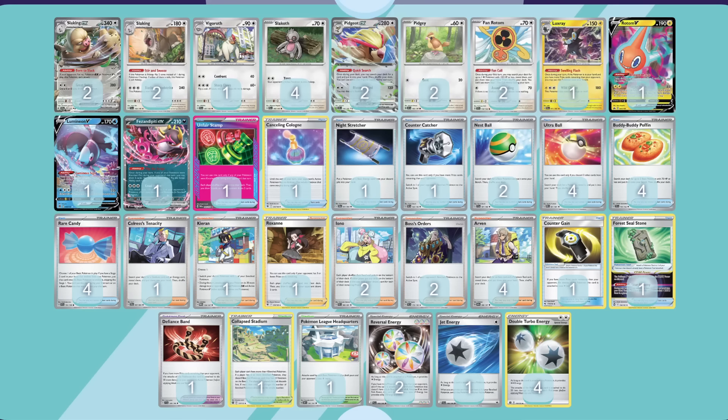The list is quite heavy on double turbo energy, but we do still have counter gain, and reversal energy works on our Slaking EX to pay that single energy requirement when we're behind on prizes. We also have Defiance Band for double turbo synergy, and the Kieran damage mod option as well. Beyond that, it's a fairly straightforward stage 2 shell with Rotom V, Lumineon, Forest Seal Stone, Heavy Arven package, and a ton of ball search.